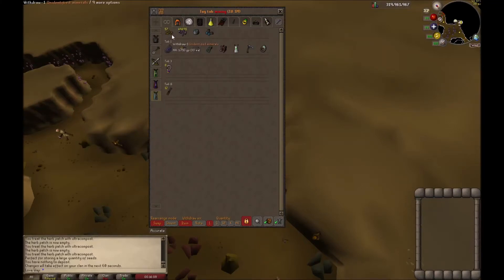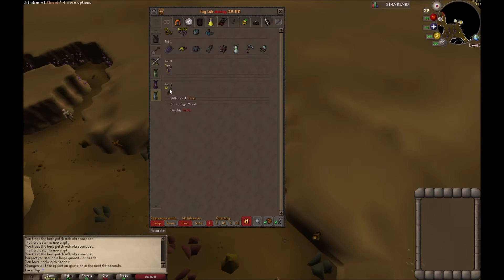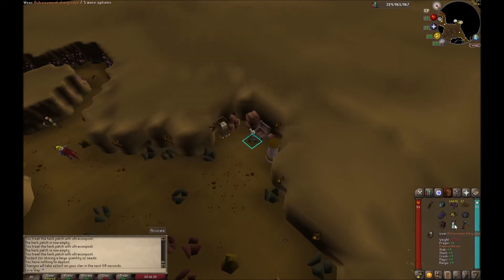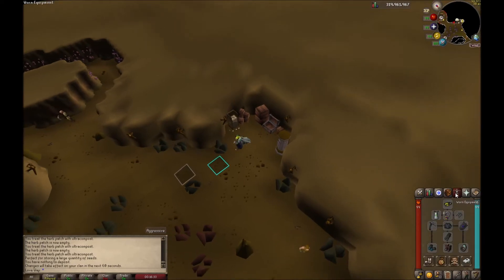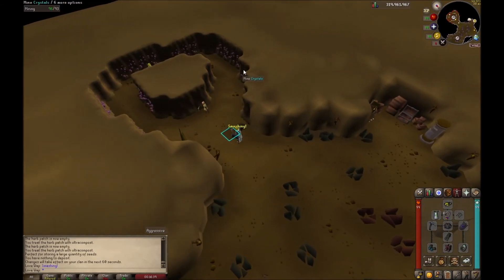I just wanted to make a quick video on how I set up my bank tabs for AFK amethyst mining. You just need a chisel, a bag for your gems — pretty useful. I like to have the things I'm chiseling away — I use arrow tips — and I also like to keep my minerals with me, just to keep me motivated.